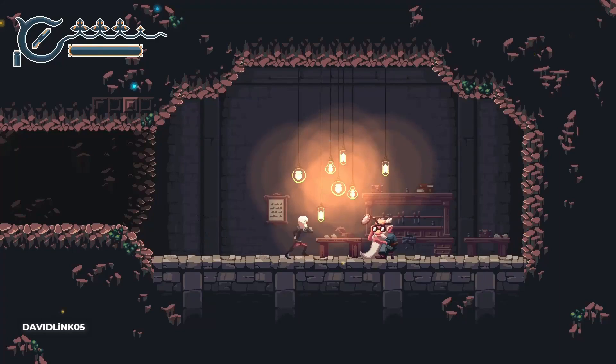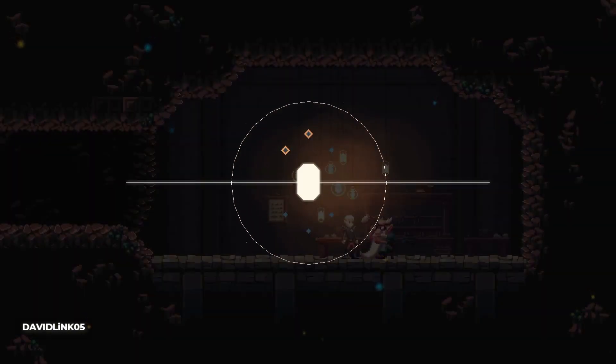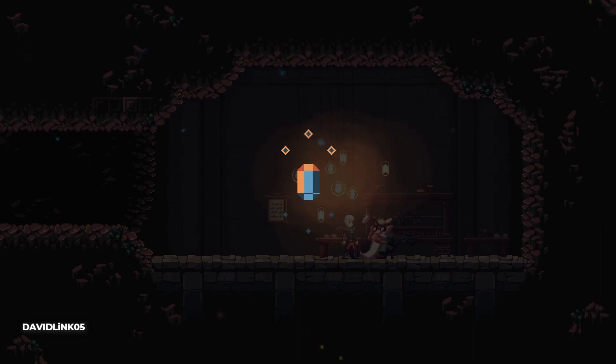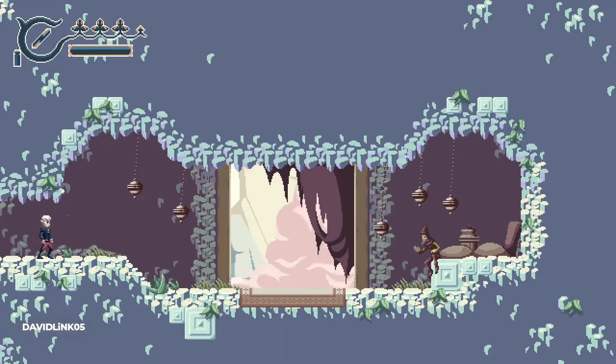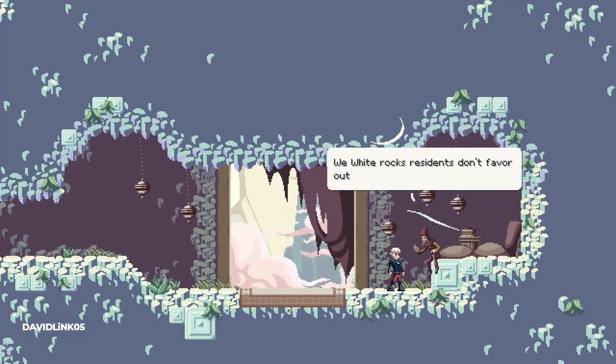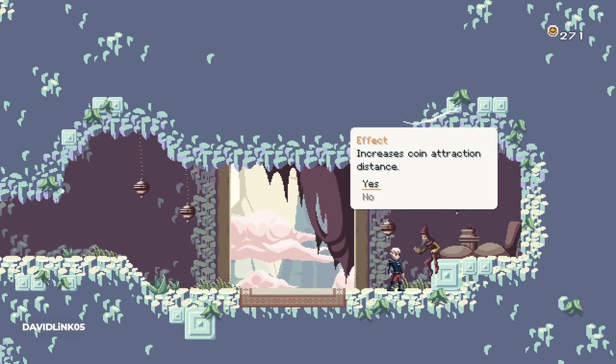You start with two spaces but this can be upgraded to six spaces. You can also upgrade your damage with a gnome jeweler found in the gnome's cave in his workshop. Some perks and upgrades can also be purchased from merchants — there's one or two in each area you visit.